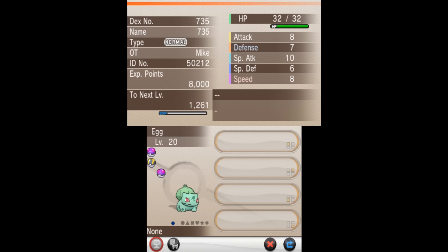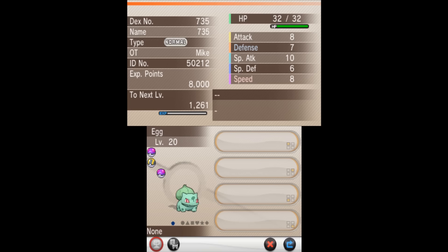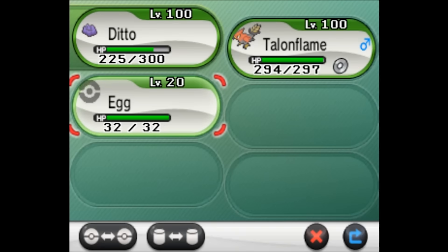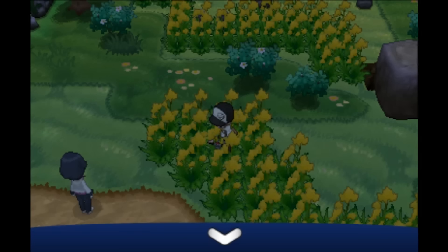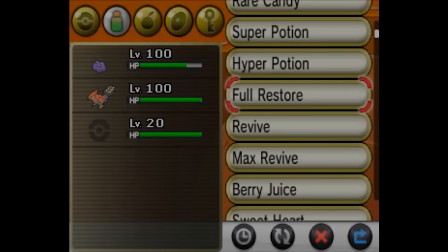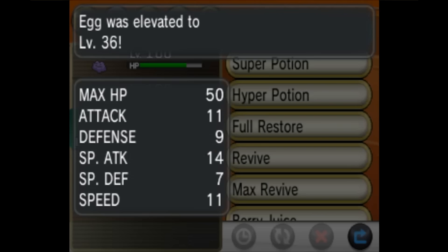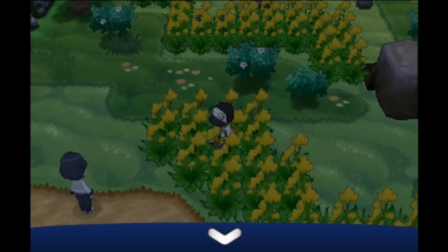Once again it has the cry of Rotom and insanely low stats. Nothing interesting over here, and if I look at the moves — nothing at all. I think this is just using the data of a Rotom, which is why it has its cry. So I'm going to feed it a few rare candies and see if it can learn any of Rotom's moves. I've leveled it up quite a bit, and it is not learning any moves at all. So I don't think it's going to be as usable as previous generations' glitch Pokemon.